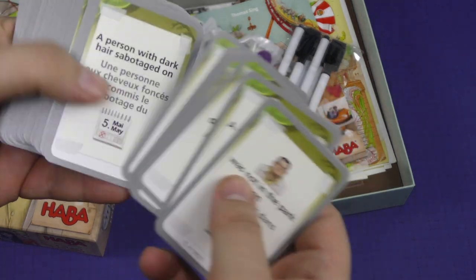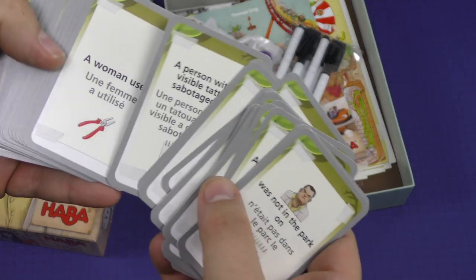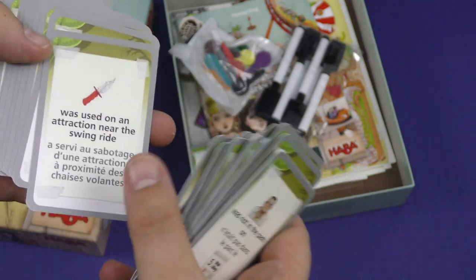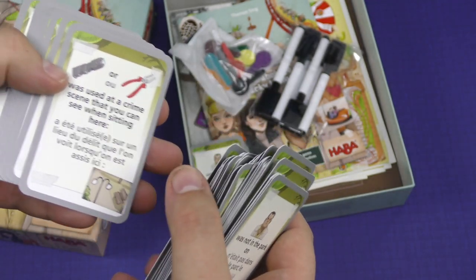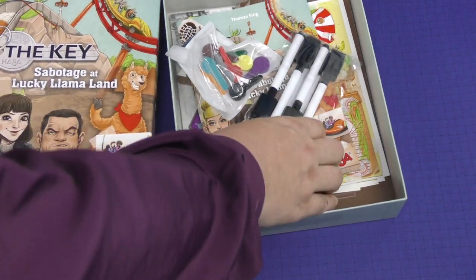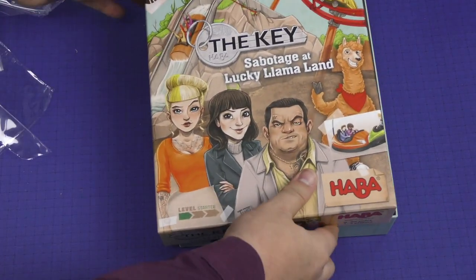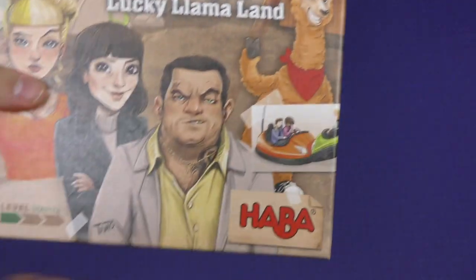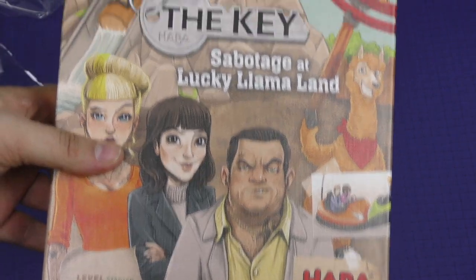A 48-year-old did not sabotage. A woman was sabotaged with — was not in the park. Interesting. Yeah, this looks really good. So that's The Key: Sabotage at Lucky Llama Land. All righty, I hope it's good. Until next time, I'm Tom Bassel — you've been watching a Dice Tower Unboxing.